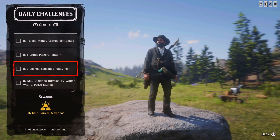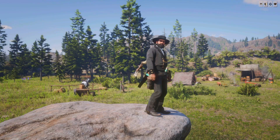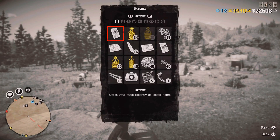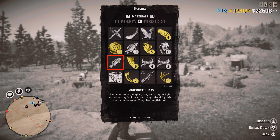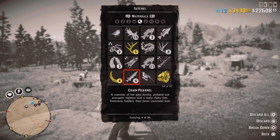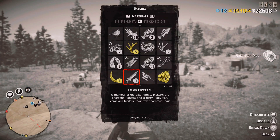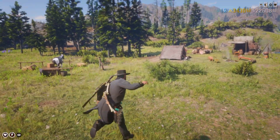Next: three cooked seasoned flaky fish. For that you'll need seasoning like creeping thyme, wild mint, oregano, or campfire oregano, and flaky fish meat. To get flaky fish meat, break down a chain pickerel: go to materials, find your caught pickerel, and break it down. You'll then get flaky fish meat, which you cook as a seasoned recipe on the campfire.